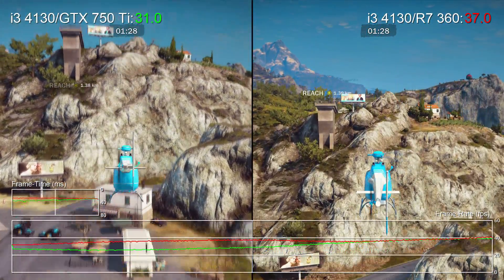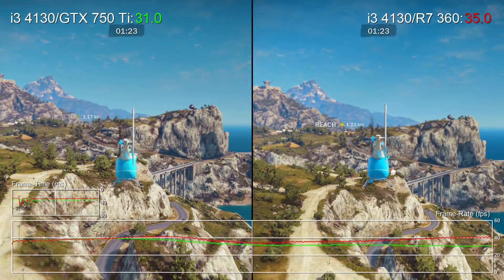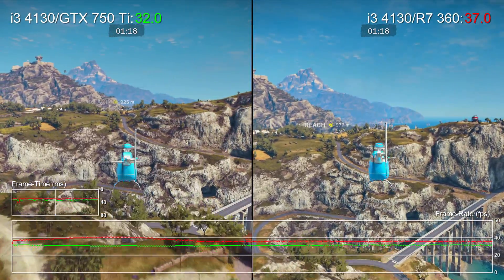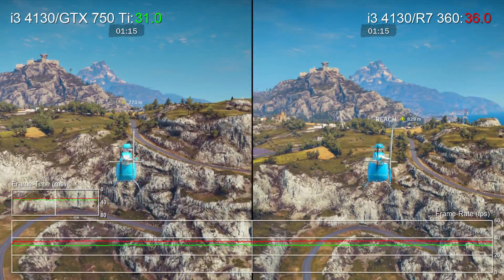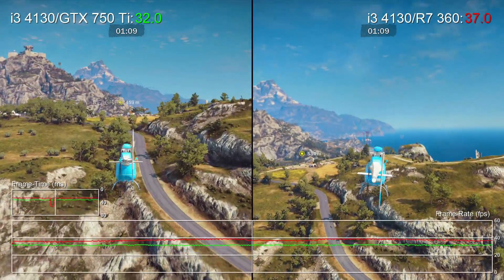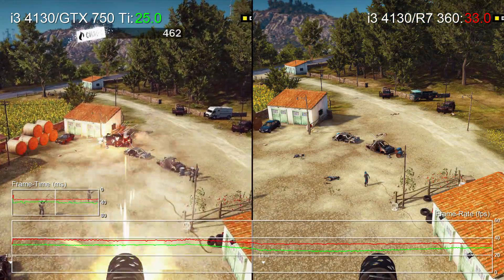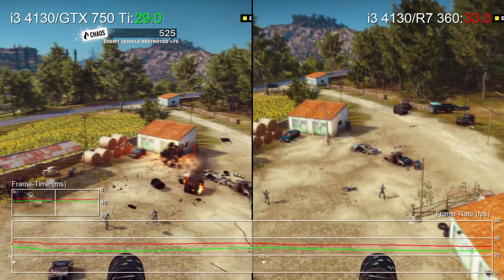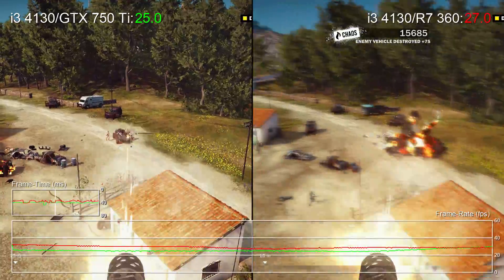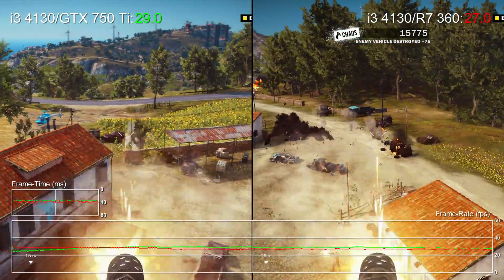In a straight comparison the R7 360 is clearly the faster card compared to the GTX 750 Ti. The stuttering issue that affects other AMD cards is present but nowhere near as pronounced, and we suspect it may manifest at overall higher frame rates — something that isn't really an issue on a budget card. Generally we get a pretty smooth run across all our test clips. Final results reveal a 12% advantage to the AMD card with frame rates hitting a 33.3 fps average versus 29.7 on Nvidia. Even the lowest recorded frame rates tip towards AMD, with Just Cause 3 handing in a 24 fps result against 23 fps on the GTX 750 Ti.